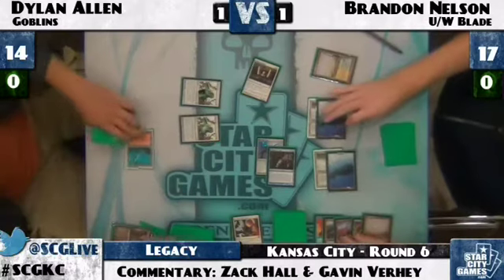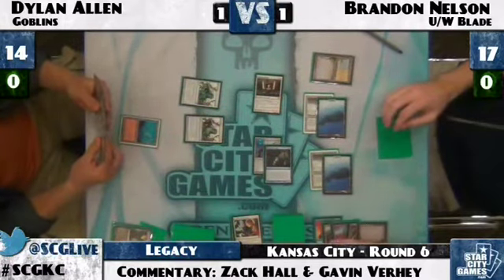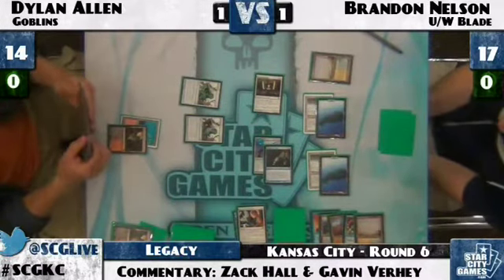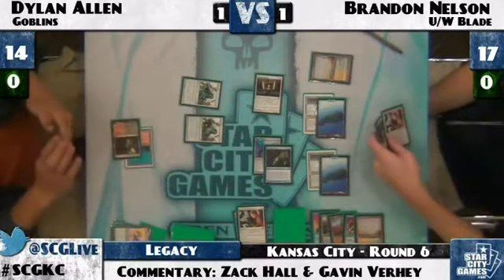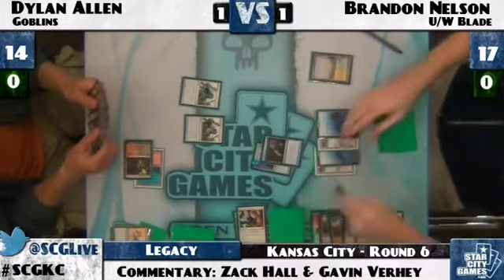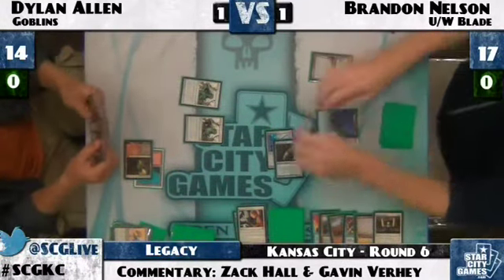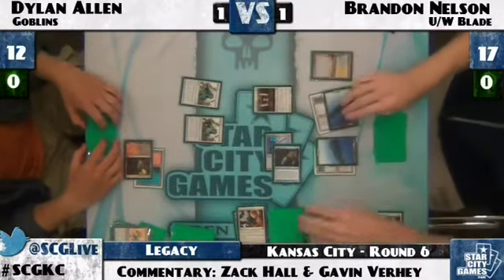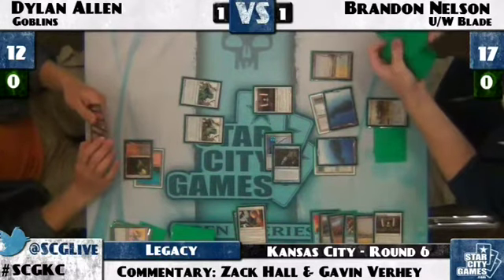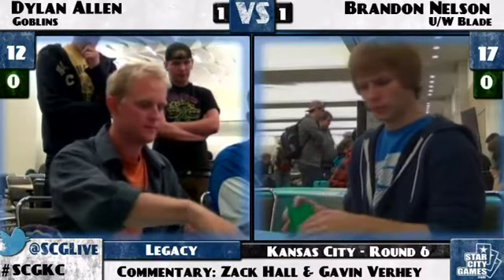The vials tick up to two and one. Dylan draws another Black Cleave Cliffs and plays Warren Weirding — that'll get rid of Stoneforge Mystic. Brandon doesn't fight over it; Stoneforge has already done its damage. He untaps and finds another Stoneforge Mystic just in case. Brandon attacks with Snapcaster, content to just deal two and build counters on his Jitte. Any creatures Dylan puts into play are going to die very quickly. The only threat would be Tuk-Tuk Scrapper. Brandon Nelson has pretty much locked this one up.